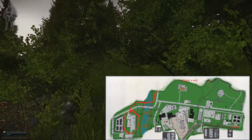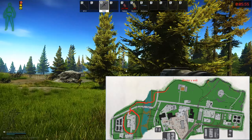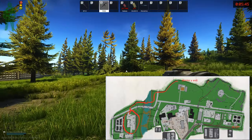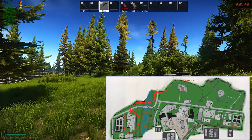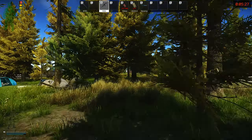Exercise caution as there are scavs that roam over there, and sometimes a rogue PMC will be there too. You are never 100% safe in Tarkov, so move carefully. Cross the street, clear any scavs that are there, and you'll end up in this area. Move past the blue shipping containers while hugging the white wall and progress towards the dorms. The campsite is the landmark to note that you're on the right track.